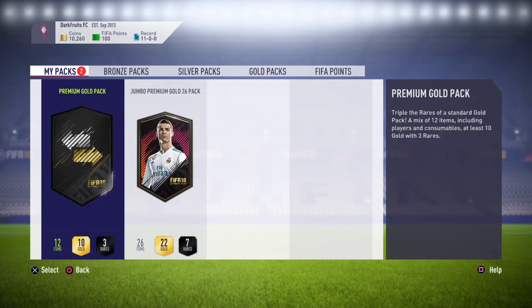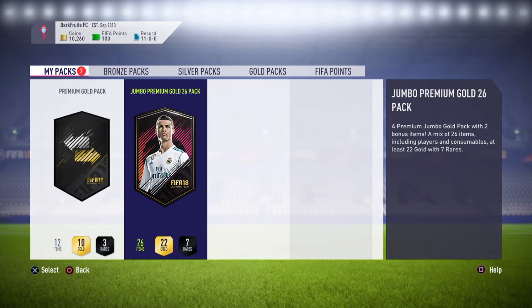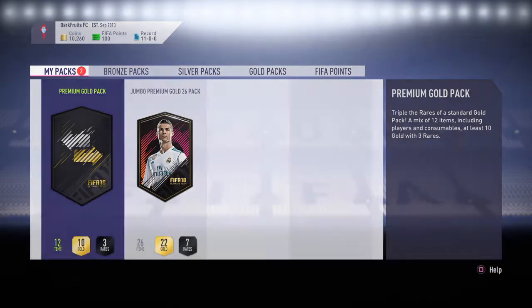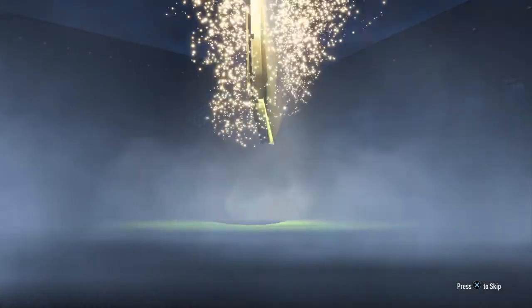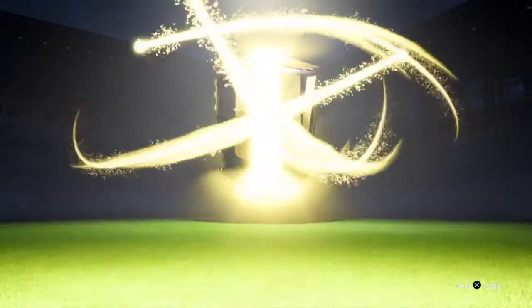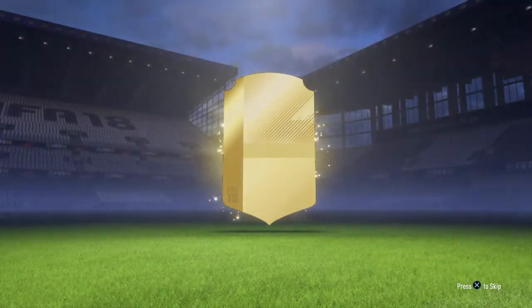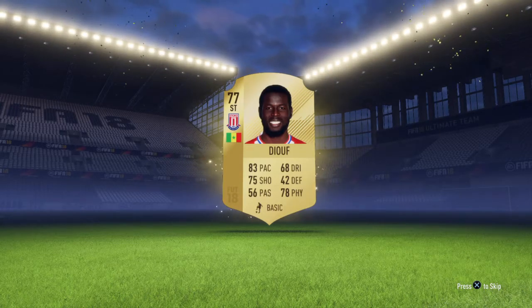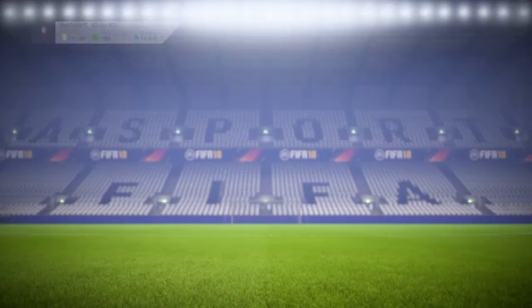I'm just going to show you what I get. So we've got a premium gold pack and a jumbo premium gold 26 pack. Let's open the premium gold pack first and see if we get anything. I still don't know what the animations are like, so I don't know whether I've got a good player until they actually come up. Duke — quite a decent striker in the BPL, I might try him out.